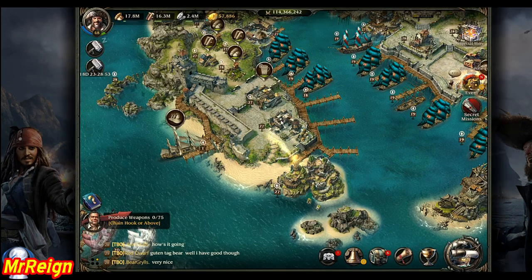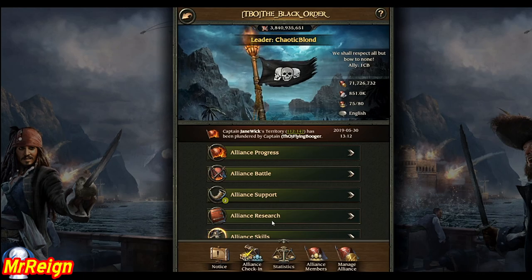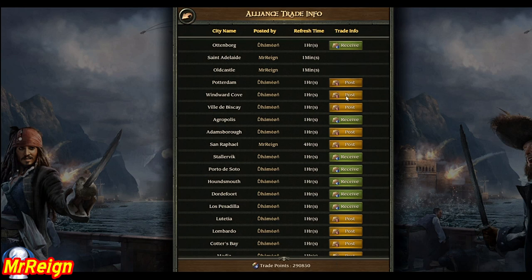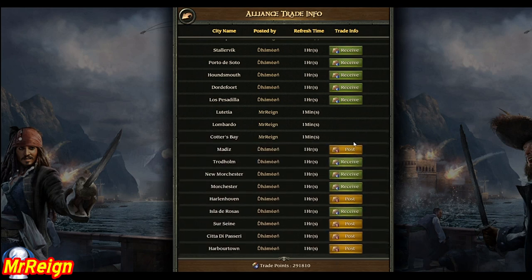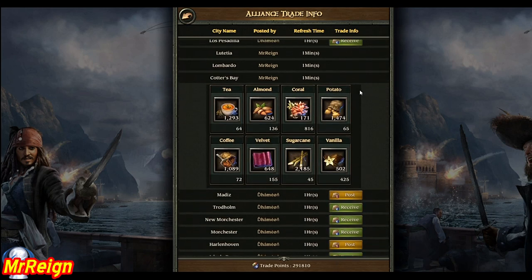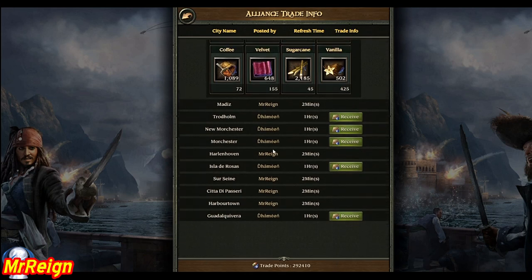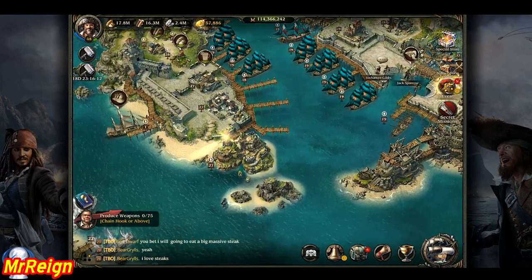Once you've gone to send your goods off, you can go to your alliance page and click on trade info. Any port you've sent ships to, you can post the alliance info for your alliance members. They will then have that port auto-selected when they send their goods off, ensuring the most valuable port per sale for your whole alliance.